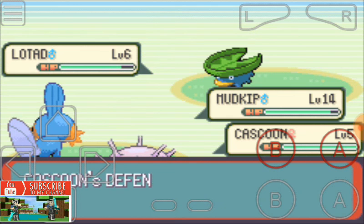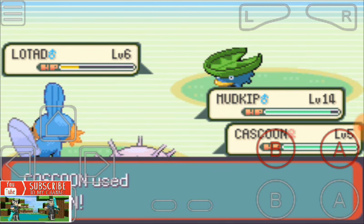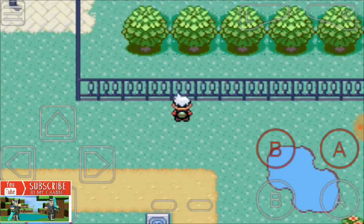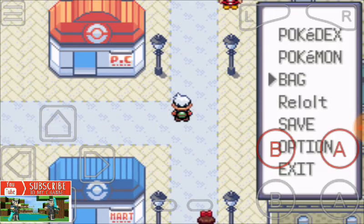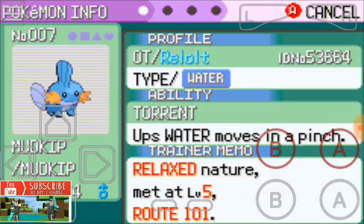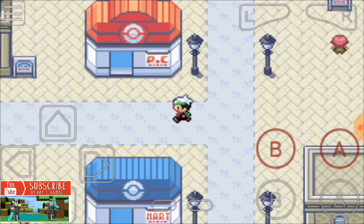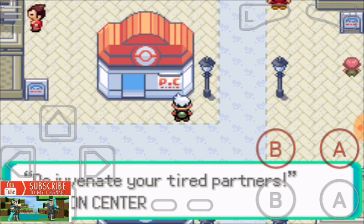It's already a grass type — loaded is a grass type — so we need a fire type, but Mudkip is a water type. If your Pokemon has low HP, like his HP is only 37 out of 41, you need to go to the Pokemon Center.